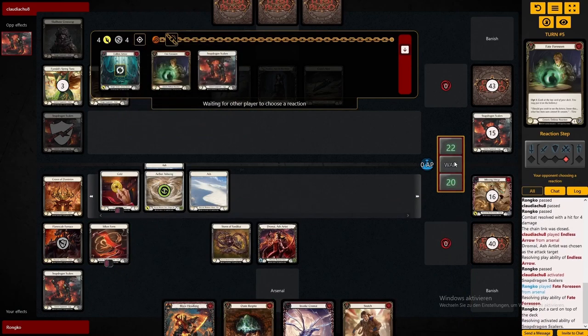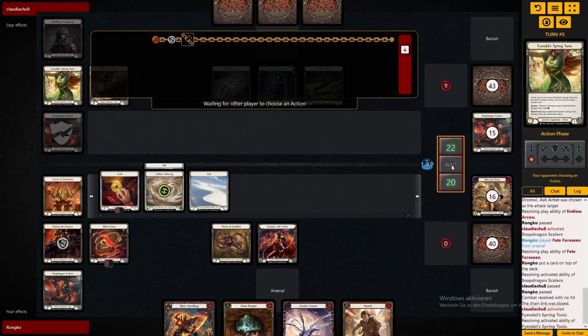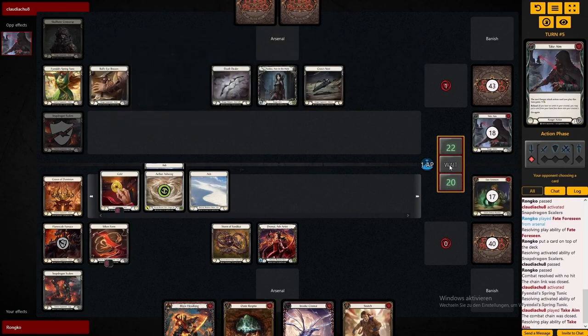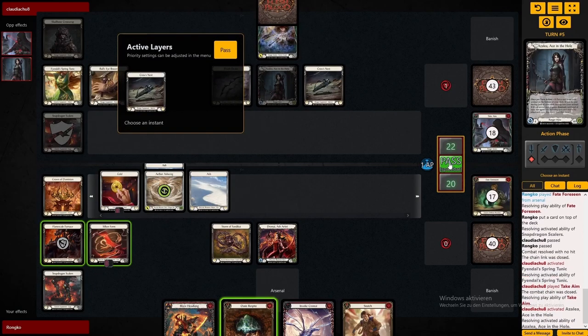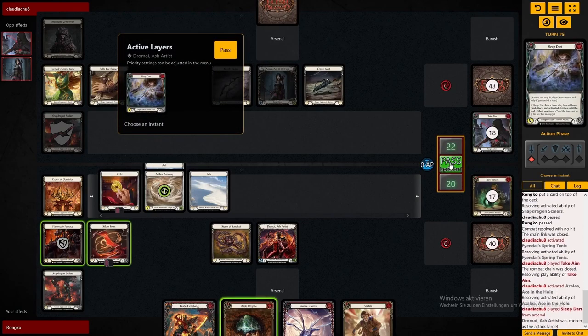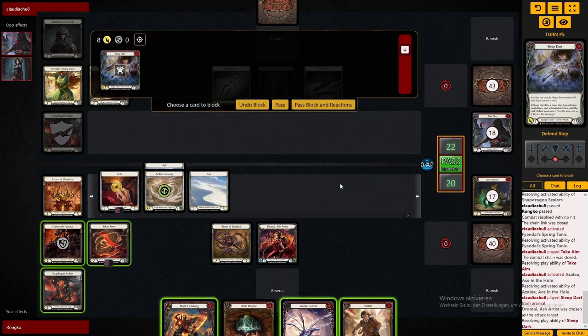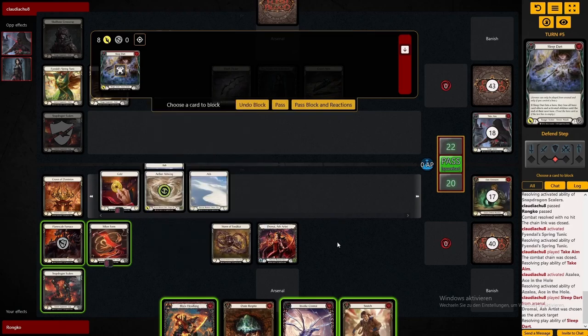The advantage Redline Dromai has over big dragon Dromai, for example, is that she can convert her hands aggressively, which is sometimes hard for the big dragon versions. If big dragon got hit with a dominate attack - denied blocking with three cards - and found themselves stuck with maybe a Necria and a Themai and a Burn Them All, there are really only undervalue plays they can do with that hand.